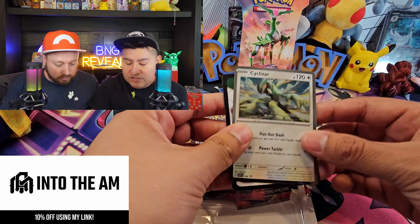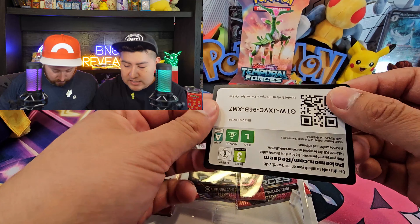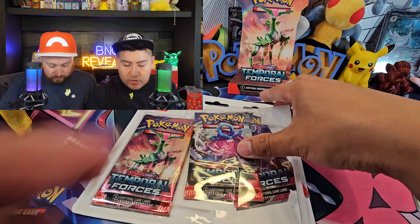We are back at it — that's right, another trainer battle. This time we are opening up the three-pack check lane blisters: Paradox Rift versus Temporal Forces, with the winner opening up a sleeved Temporal Forces booster. I'm B and I'm G, and let's open this now.